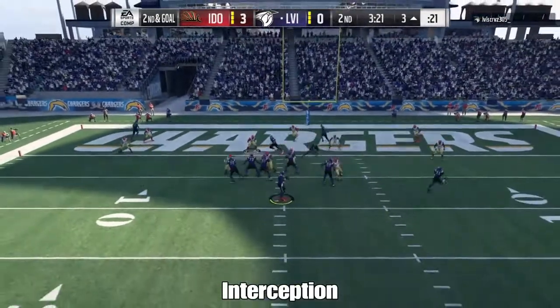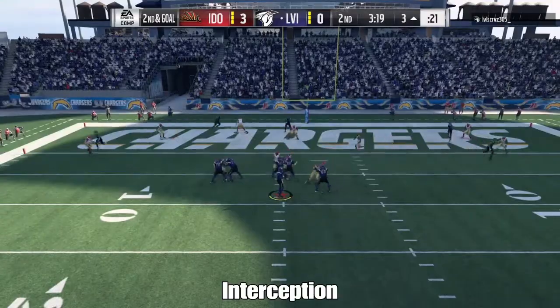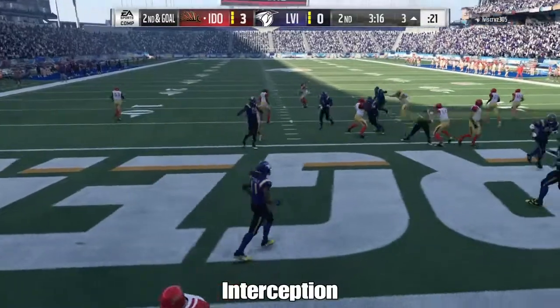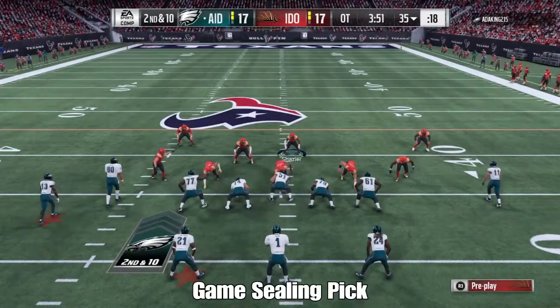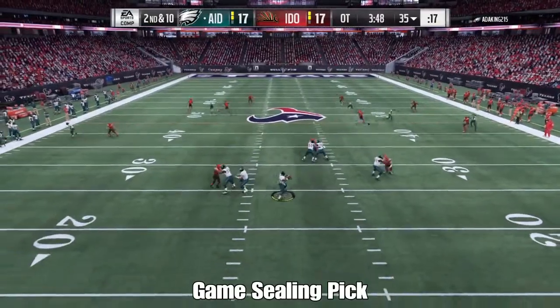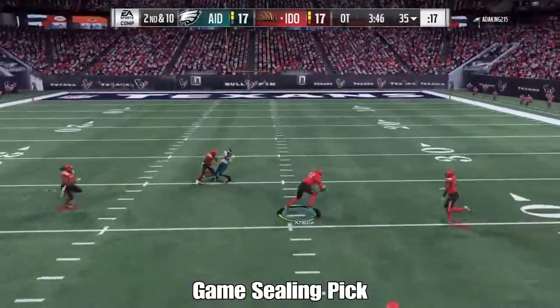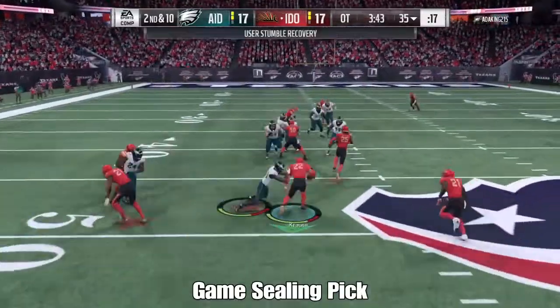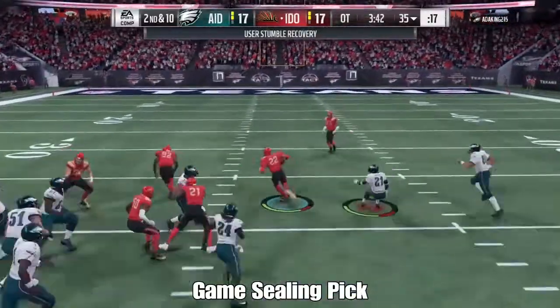He's going to get you a lot of interceptions. He's 6'3 with solid jumps and solid reactions — you see him getting interceptions anywhere on the field. Overall, for this price, I give this card an A-plus. He can stop the run, he can cause turnovers with fumbles and interceptions, and he's very clutch. I think you should pick him up if you're looking for a 91 zone free safety or if you just have 200k burning a hole in your pocket.